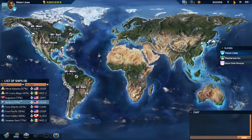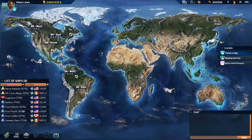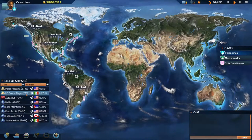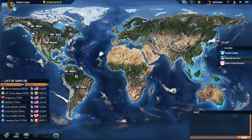We do have some ships that need to be repaired, especially in our tanker fleet. The SL Pacific is a definite. The MS Costa Allegro and Mersk Alabama are both getting there too, along with the Atlantic and the Exxon Valdez. Let's check out the wharf in Metro Vancouver and see what we've got to work with.